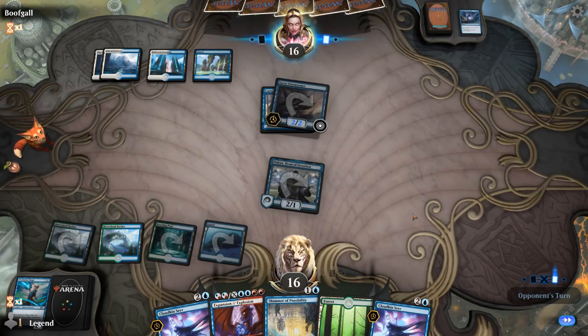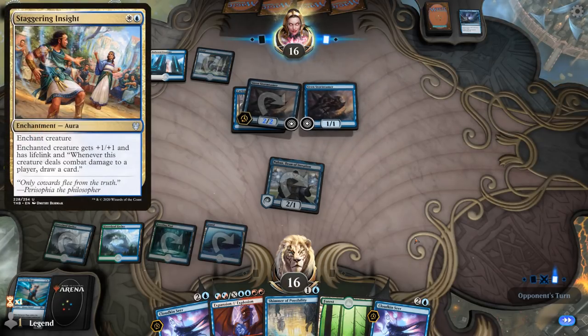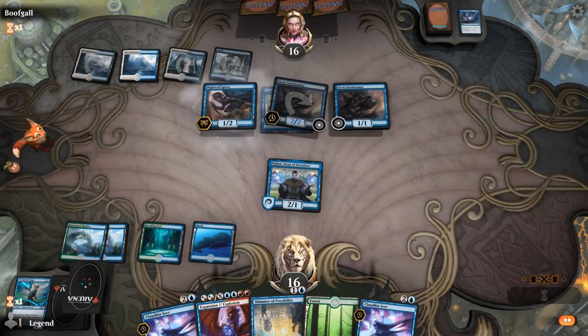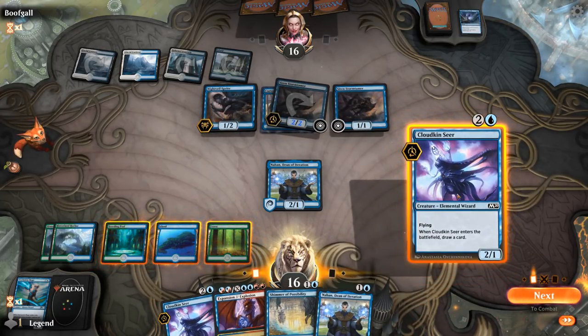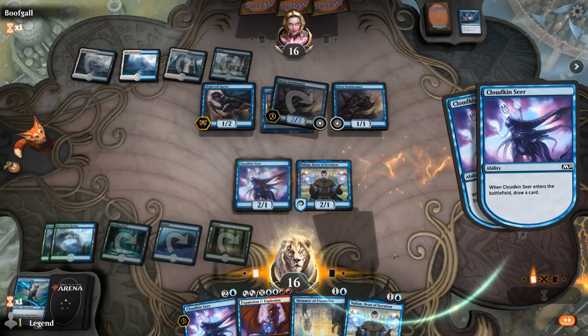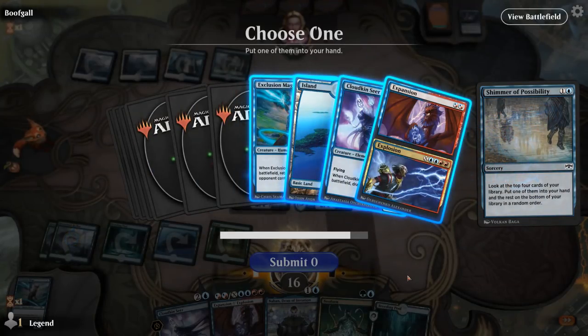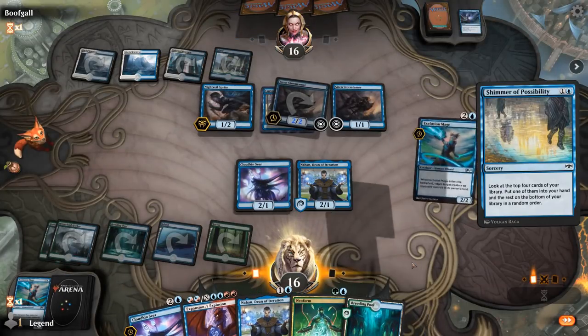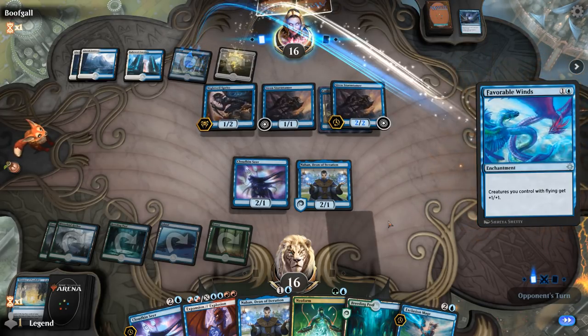They're not your typical blue-white flyers deck — they're more of a blue tempo deck. Not sure what the white is for — maybe Staggering Insight from Theros. They are tapped pretty low now, so let's play Cloudkin. And there's a Neoform — all right, so next turn we can go for it. Probably want to get a backup. More Cloudkins aren't bad. Let's go for the Exclusion Mage to maybe bait out a counterspell. Favorable Winds — all right.